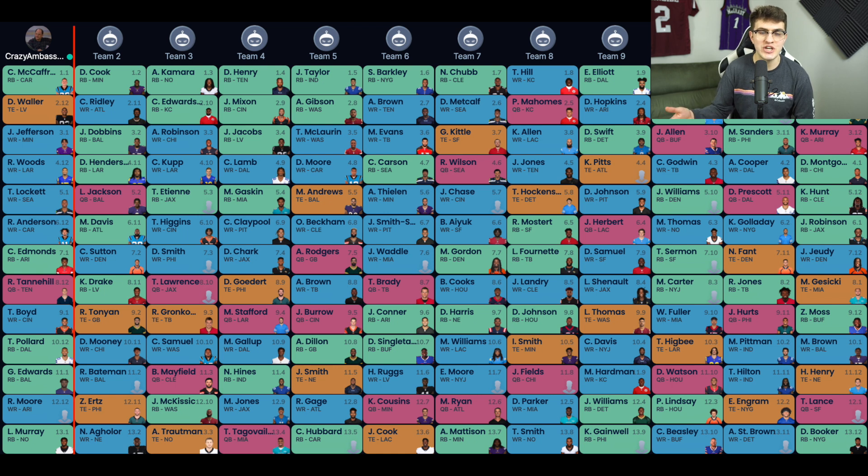Then we enter the dead zone — rounds three through six — and we hammer wide receivers. We go Robert Woods, Tyler Lockett, Robbie Anderson. Then we get our first RB2 with Chase Edmonds in the seventh round. Does it feel great to start Chase Edmonds as my RB2? No, but it feels great to have Tyler Lockett in the flex. Everyone else's flex is going to be weaker. Lockett gets us boom weeks, wins us weeks in the flex — we want that. Running backs bust at a higher rate, so if we store more value in wide receivers in the middle rounds, we score more points and stay safer.